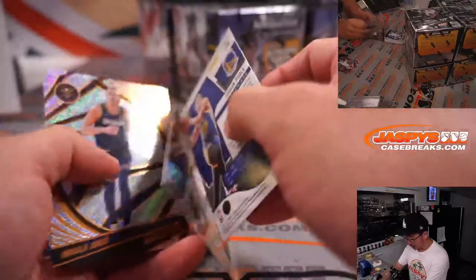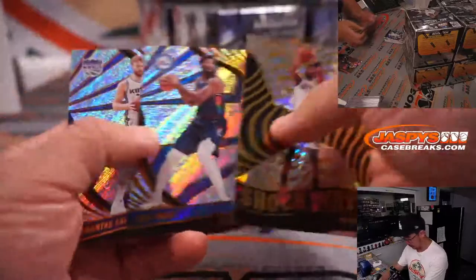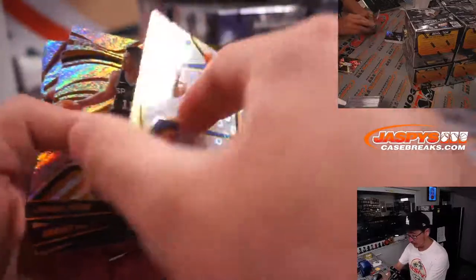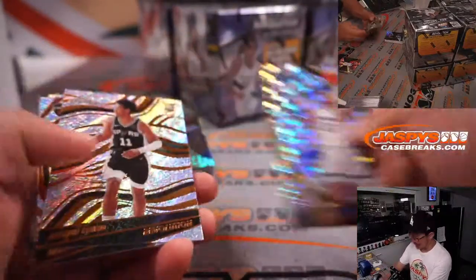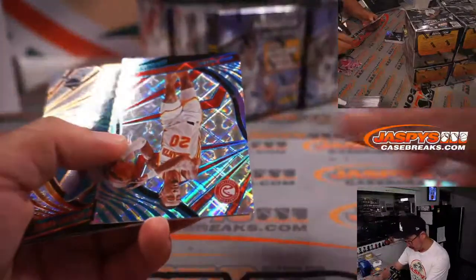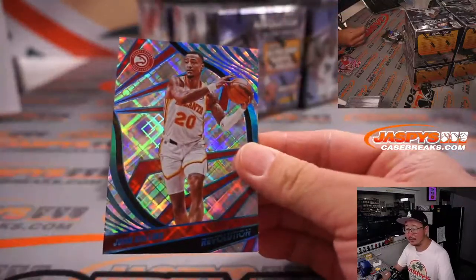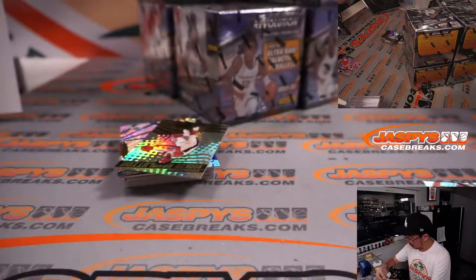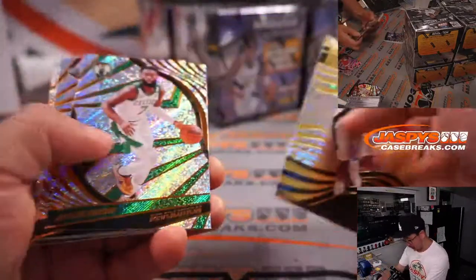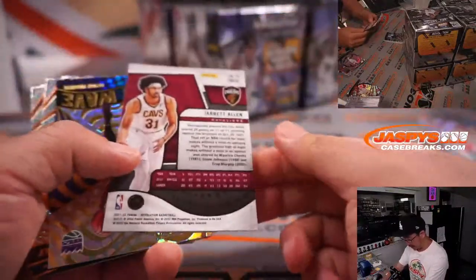There's Jordan Poole, Astro Parallel — remember, all cards ship. There's Ja Morant, Groove. What a dunk that guy had the other day. And that's John Collins, Cosmic, 20 out of 99 — that's for Atlanta, that's for Adam Richards. We've got Jared Allen, Fractal. Chalkwave — Davion Mitchell, that's a rookie.